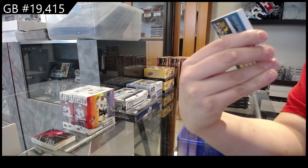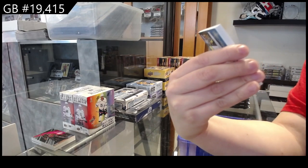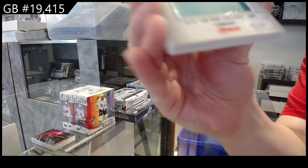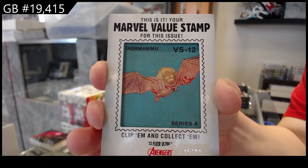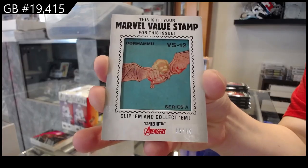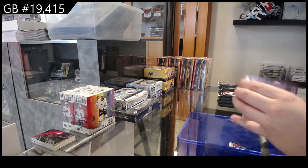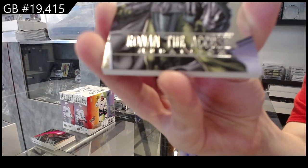This one has damage on the top right, but this is a Marvel Value Stamp number 99 — clip them and collect them. We've got a stamp; unfortunately that top right corner is not in the best condition. We also have Ronan the Accuser medallion.